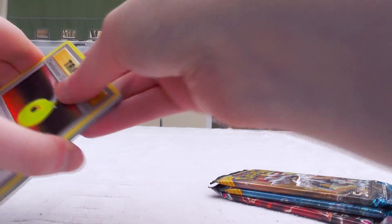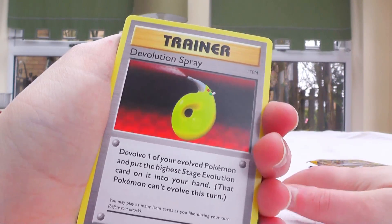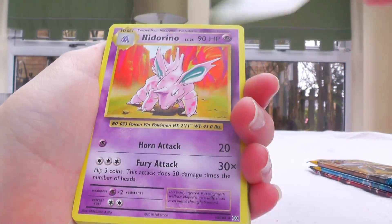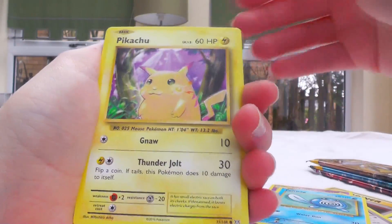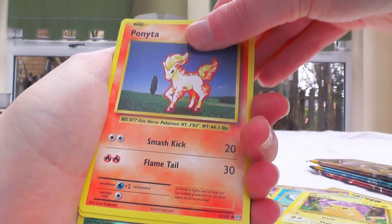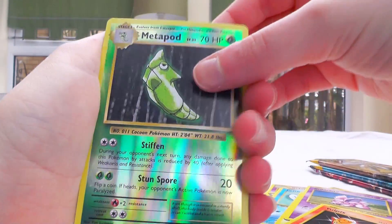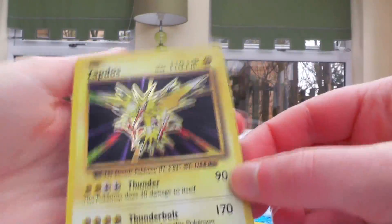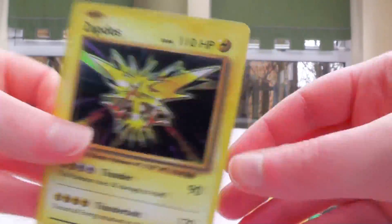It's been a while since I've opened one of these Evolutions packs — I don't think I've opened one since the hunt for Charizard. Nidorino, Slowbo, Spirit Link, Poliwag, Pikachu, Ponyta, Nidoran, Vulpix. The reverse is Metapod, and then the rare is Zapdos Holo. Nice — would you look at that? That's so cool.